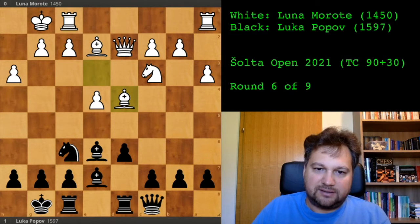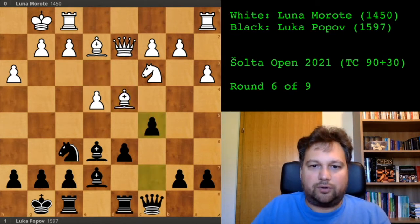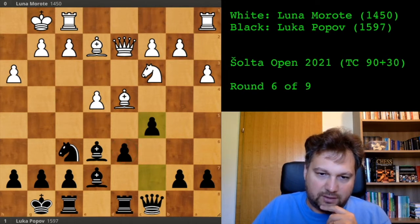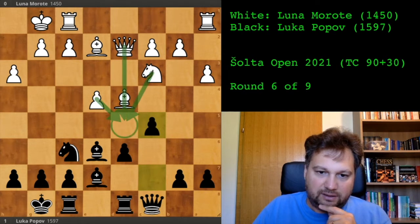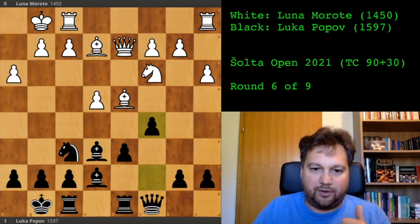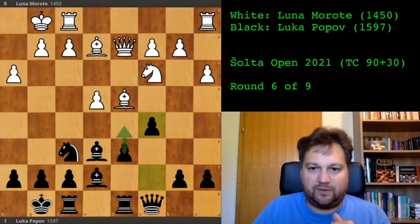After all the exchanges, I played c5 — taking more space and control in the center. This does leave a backward pawn; I was aware of this. But I was also aware that this pawn can be easily pushed because I have three pieces covering the d5 square and I have three pieces defending it. Just because of this one tempo, I have my rook on d8 — I'm not afraid of the backward pawn. I can push it and play active moves.